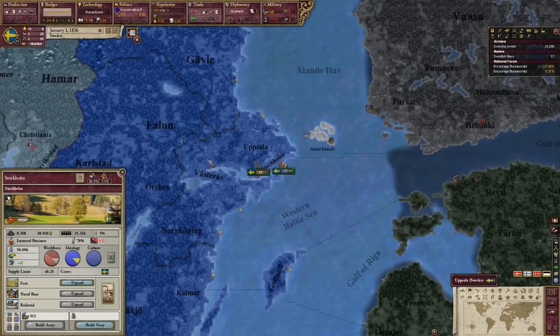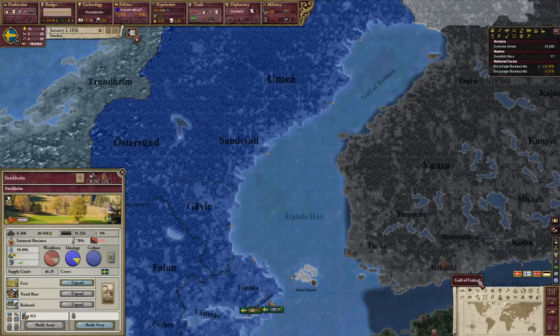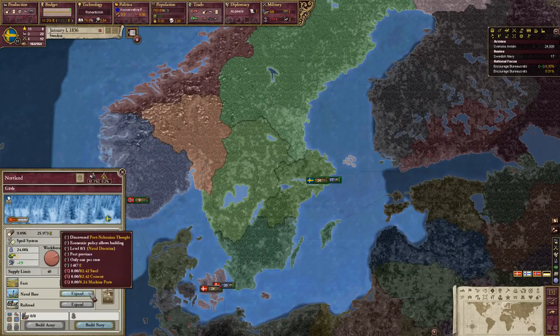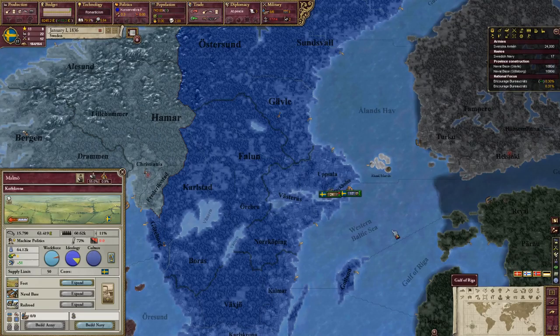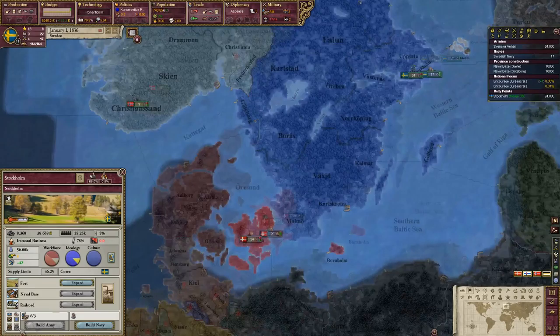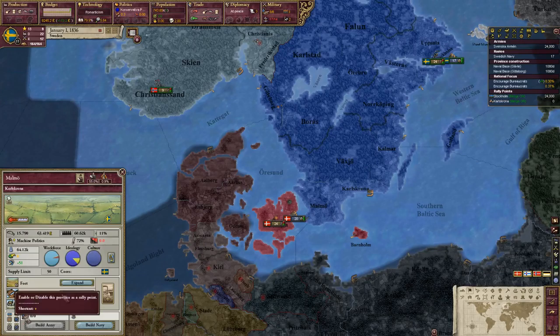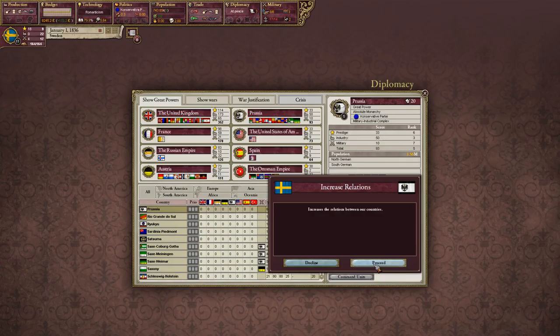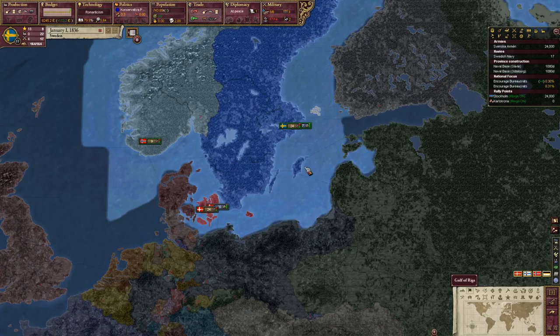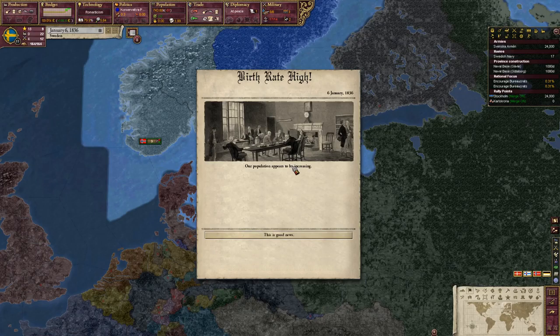Military-wise we're okay for now. We have a decent amount of money to start off with and we're not going to expand our forces right now. I'm going to have a naval base in every province — that's more just my own preference. I'll set a rally point where all military units stack together, and a naval rally point down here. Also, I want to improve my relations with Russia, because I want them to eventually ally me.